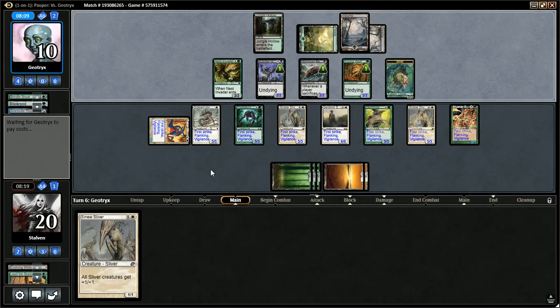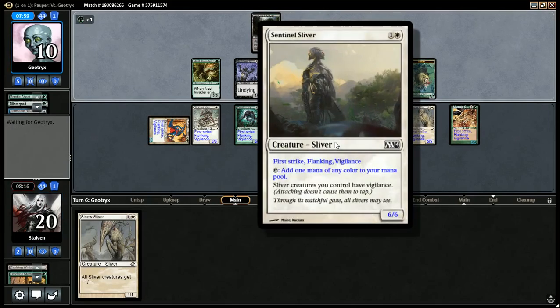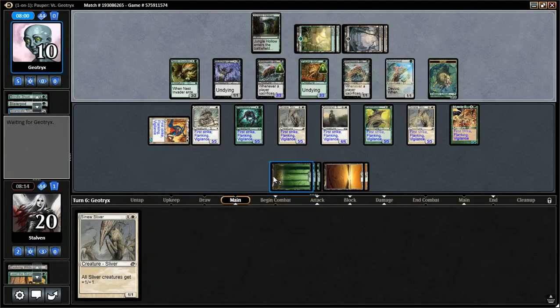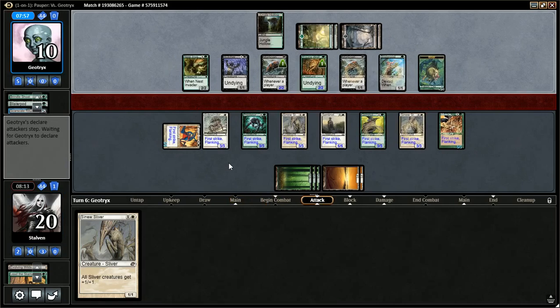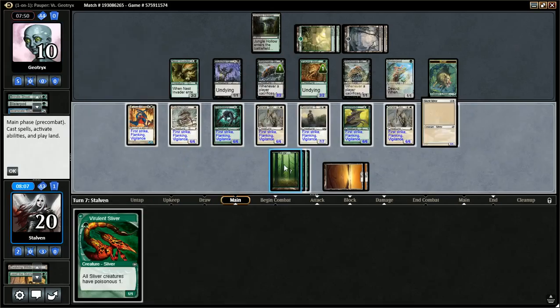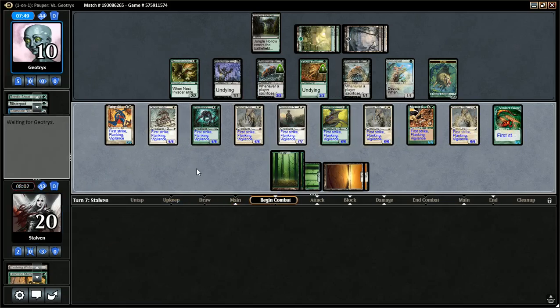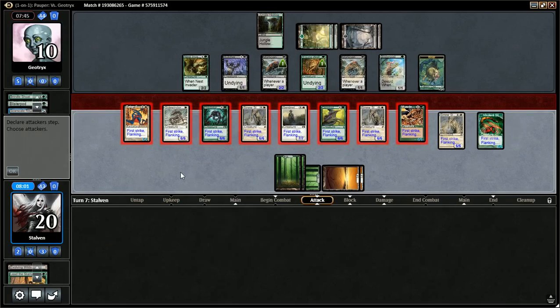He draws two. Another Beetle. Blisterpod. No attacks. Let's play the Sinew Sliver and the Poison Sliver — and I'm just going to bash in with everything. I am putting the pressure on. A bunch of big, massive guys coming at him. Look at this army — that's crazy. I hope he's feeling some kind of pressure.